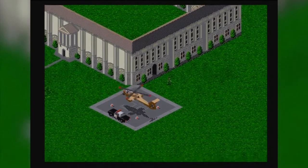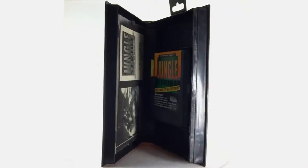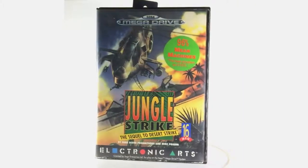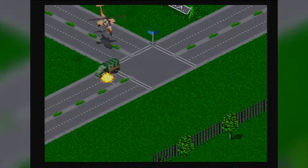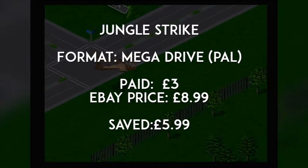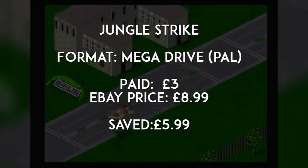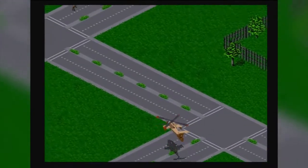I picked up this used copy, boxed and with a manual. The manual has some passwords written in it, which isn't a big deal for me. It's in pretty good condition. I bought that for £3, which isn't bad — I probably should have haggled a little bit more, but £3 for a Mega Drive game isn't too bad these days. On eBay, the cheapest I could find this game in similar condition was £8.99 including postage, so I've saved about £5.99 — a pretty good deal.